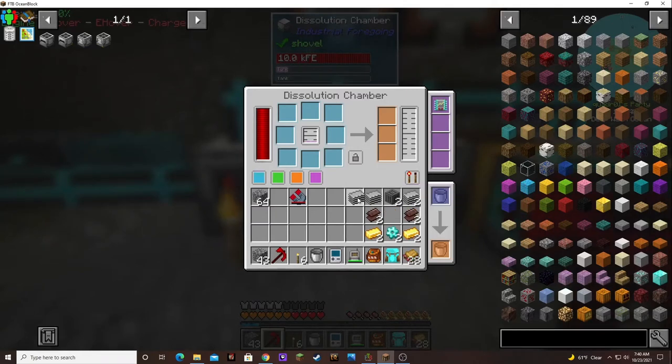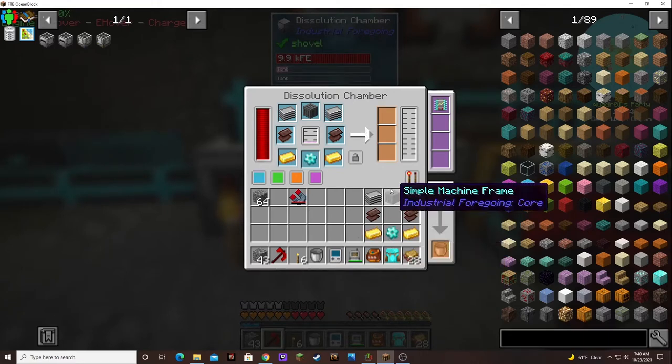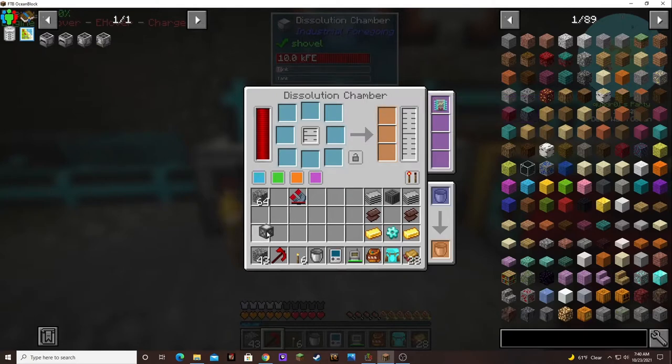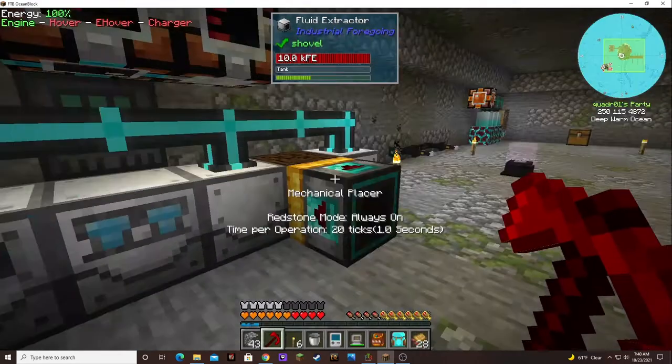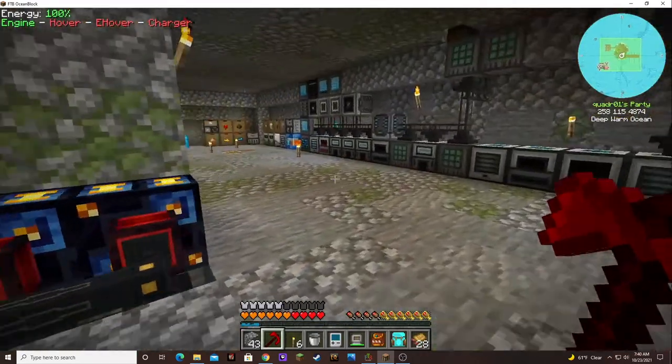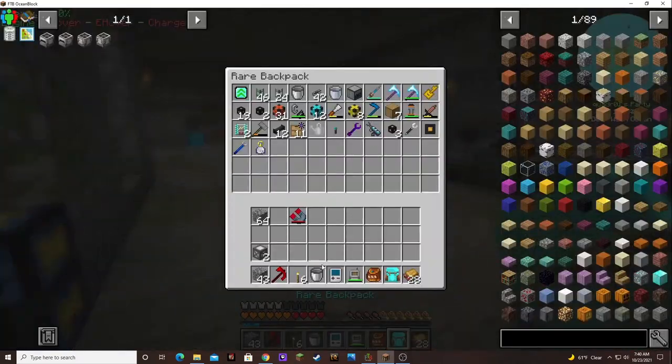It doesn't matter what order you put these in — they can just go wherever. There's one advanced machine frame. I'll put a speed upgrade in there too; you can only put one. So that's sneaky but you can do it your way.